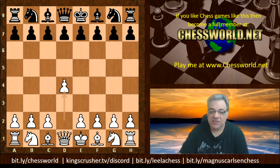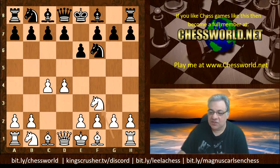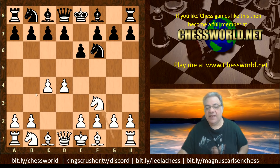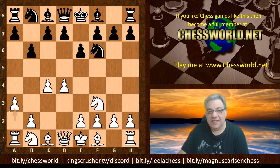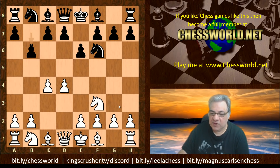So we have Knight f6 from Leela playing black, then c4, e6, and Knight f3 - this sidesteps the Nimzo-Indian Defense. If you want to play the Nimzo-Indian with black you really need to know Knight f3 as well; Knight c3 allows the Nimzo-Indian pinning move. Both defenses share common ideas like trying to control e4. We have b6 trying to control e4, then a3 - a more novel move than in the AlphaZero-Stockfish match of 2018 where g3 was played a few times.